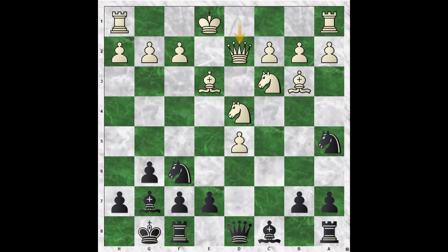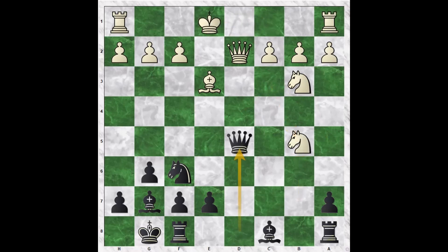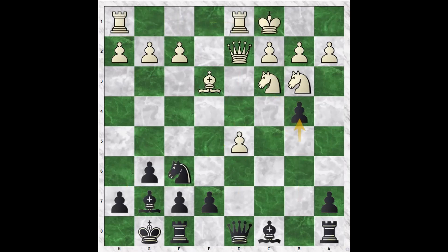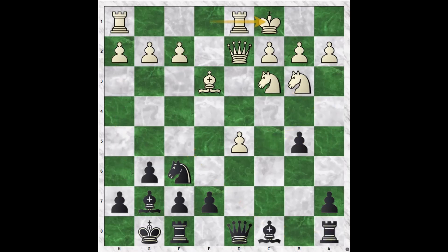Queen d2 is what we'll look at next. So after Qd2, Nxb3, Nxb3, b5, and then castle long. If Nxb5, we have Qxd5, Qxd5, Nxd5, Bd4, Bh6, castles short — Black has a bishop pair, position is about equal. If castle long, we have b4, Na4, Bf5, f3, Rc8, Nac5, h5, h3, h4 — White's position is relatively locked down. Black will look to play a5 and start pressuring that side of the board. Clear advantage to Black. So that was a look at Qd2.